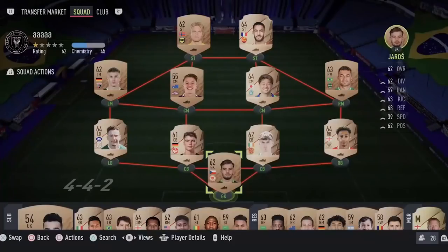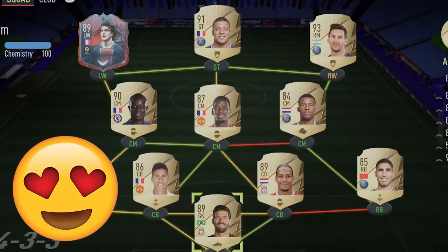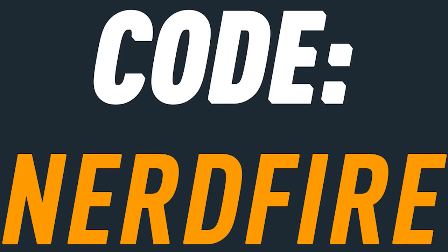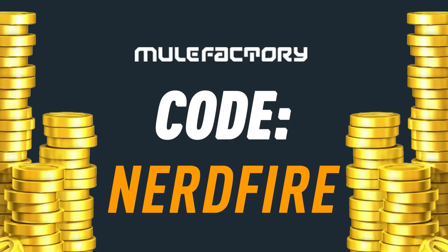Today we've got upgrade packs for FUT Fantasy - let's open a load of these and see what we can get. If you guys want to kickstart your FUT 22 team off with a bang, head over to mooglefactory.com for the cheapest, most safe and reliable coins, and use the code nerdfire at checkout for five percent off your order.